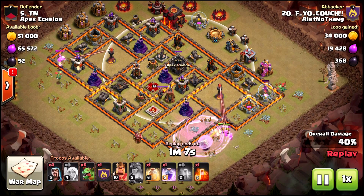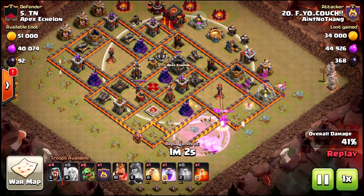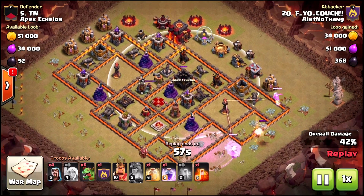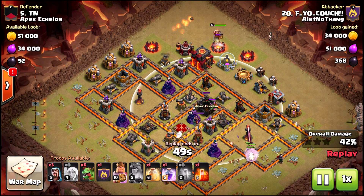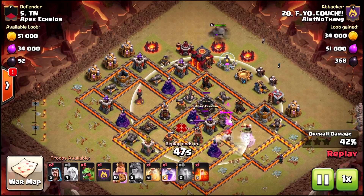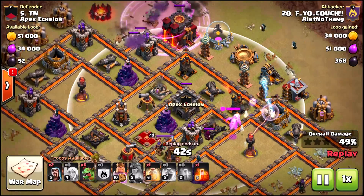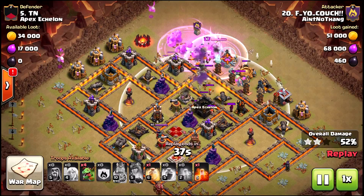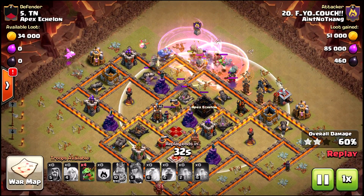There's a scary moment where I knew my queen was not going to last very long - she would have gotten so much more going to the left. She almost survives; if she were a level 30 queen she may have survived, but it didn't work out. Now that she's dead, remember - I start the queen walk first, then I put down my gimme for a star. This way, my healers get the lure and also expose any traps, should somebody want to do a lalo attempt on this base.